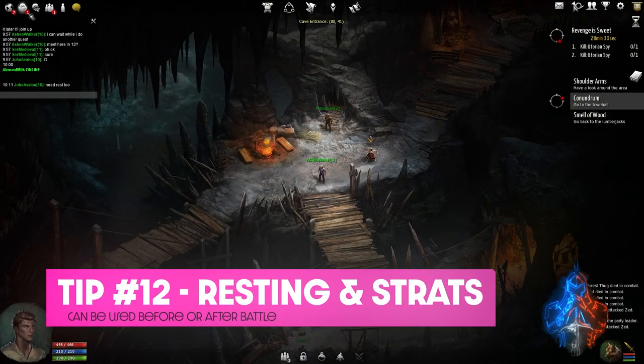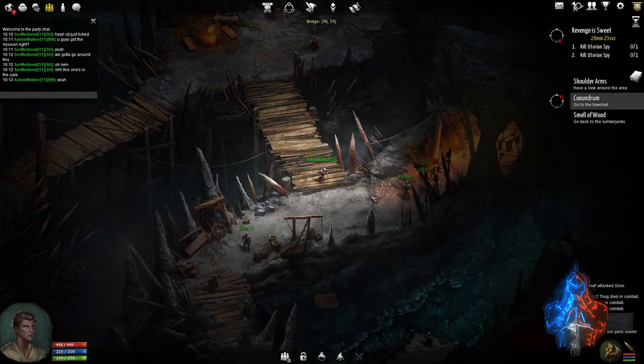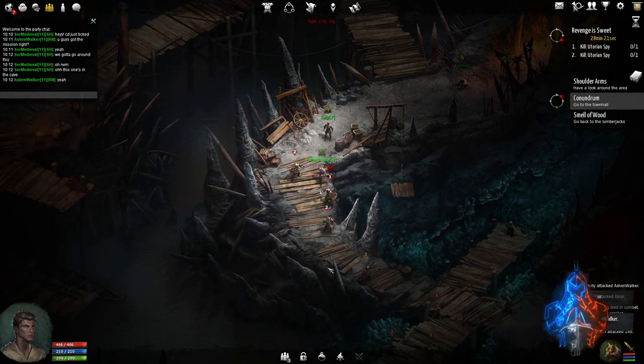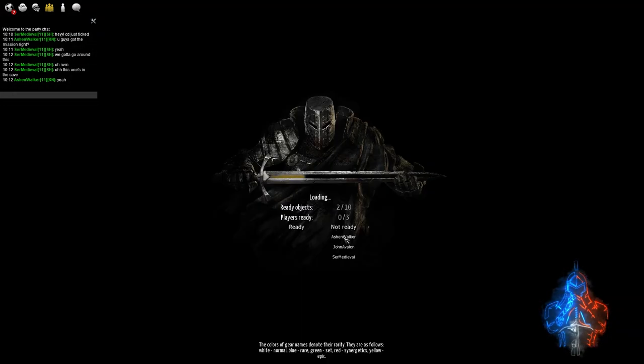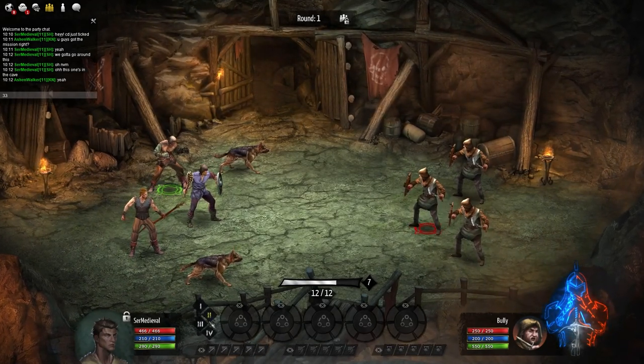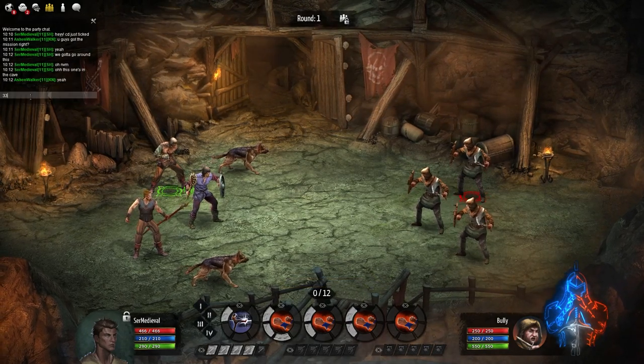The final tip goes over the resting mechanic. Right after battles are done, you can actually start resting while you're in the middle of a loading screen. Also, when you are initially loading into battle, you can use the hotkeys 1-4 to set your combat strategies up before the 10-round timer even starts. For some people this can be very useful, especially if you're still getting used to where you need to click and what skills you want.